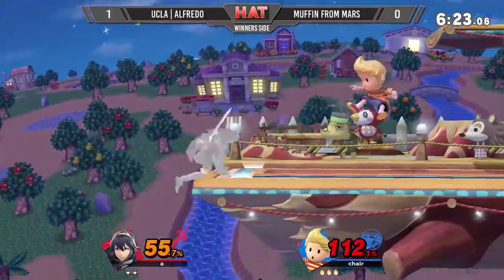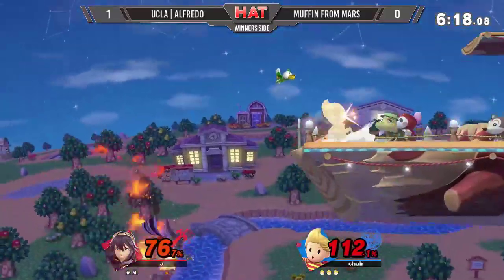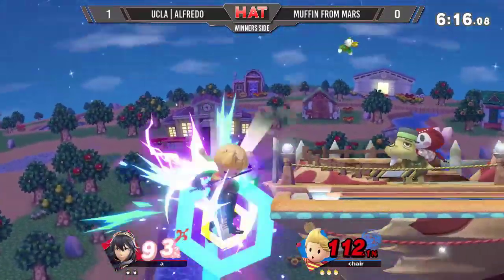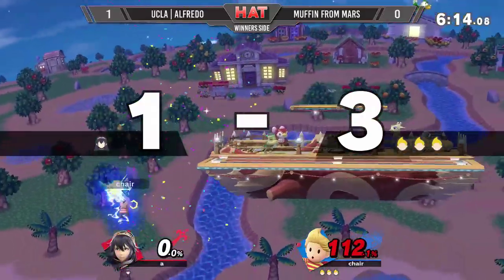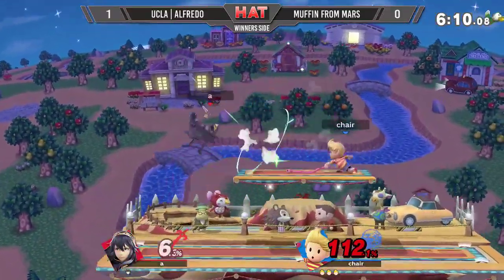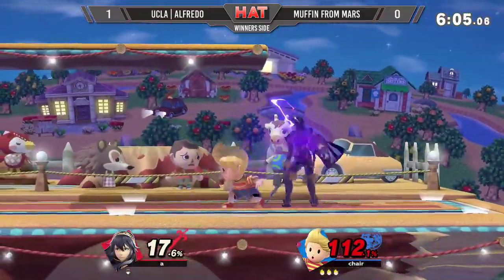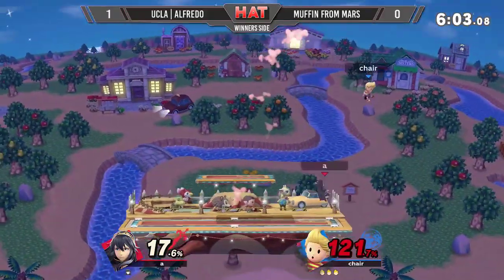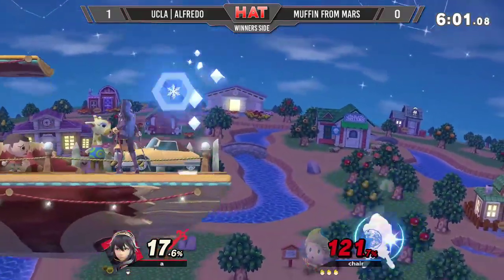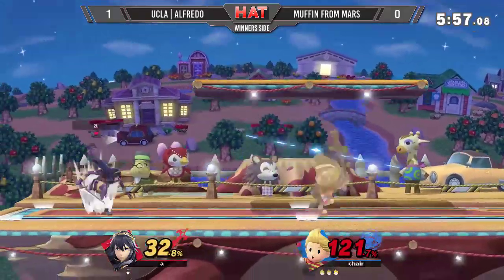That PK Thunder is so exploitable. Trying to get around it — and the PK Freeze. With those one-two combos, the strength of Lucina and Marth is being able to chip away. Great use of that Zair to get him off the stage. He pulled him with the Zair — off the stage to get that spike. Very good awareness from Muffin from Mars. Very few Lucases I've seen actually make use of Zair like that.